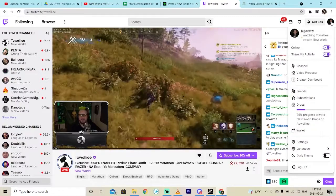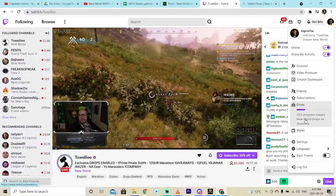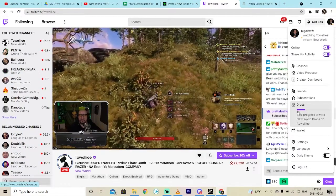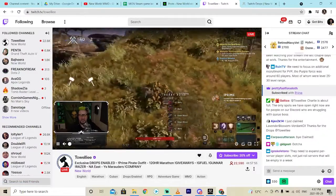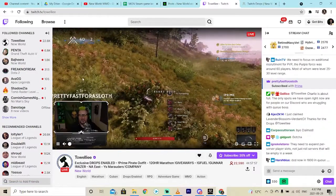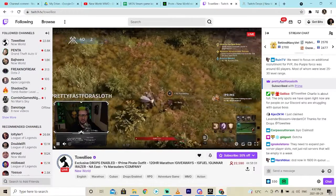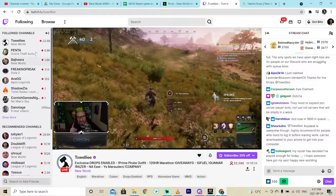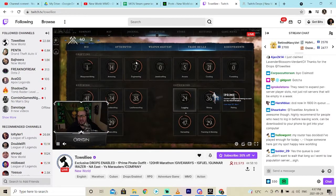Click on your profile in the top right and you'll see that you're watching Tally stream New World. It'll show your drops progress — for example, 25% progress toward New World drops on Tally. Here's a little workaround: if you don't want to listen but you still want the cool skins, you can just mute it. Personally I like watching some of these streamers, especially Tally — I think he does a great job.